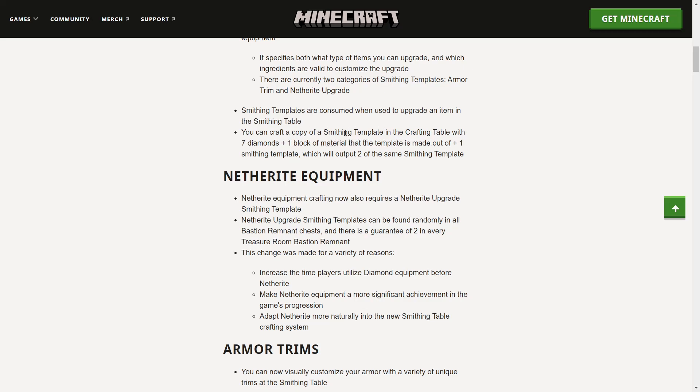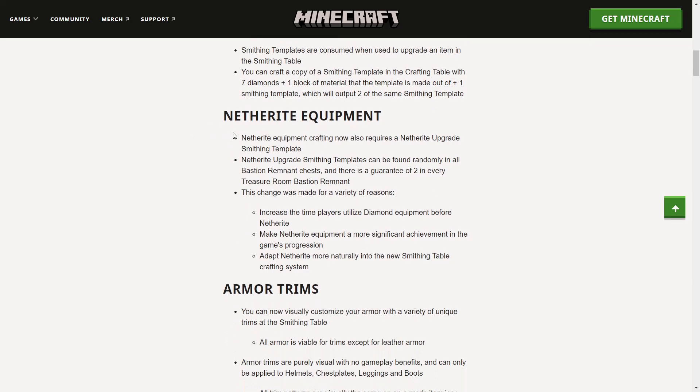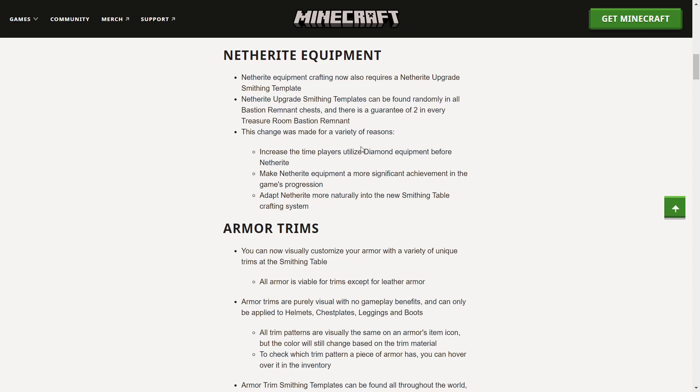Smithing templates are consumed when used to upgrade an item. You can craft a copy of a smithing template in the crafting table with seven diamonds, plus one block of the material the template is made out of, plus one smithing template — which outputs two of the same smithing template. Netherite equipment crafting now also requires a netherite upgrade smithing template, which can be found randomly in all bastion remnant chests, with a guarantee of two in every treasure room. This change was made to increase the time players utilize diamond equipment before netherite, and make netherite a more significant achievement.